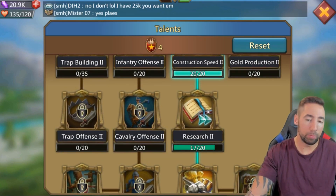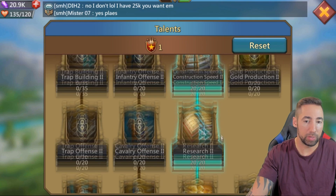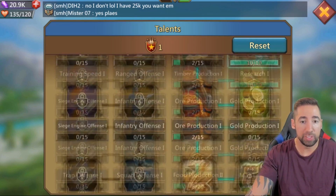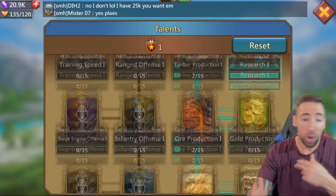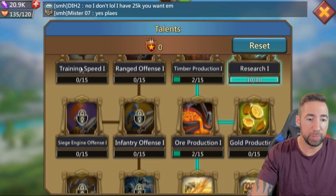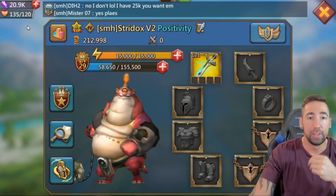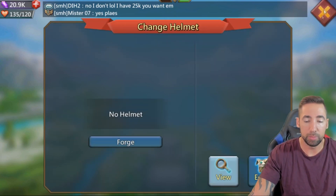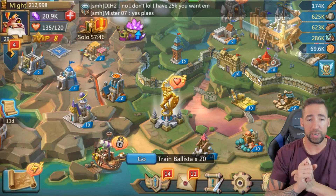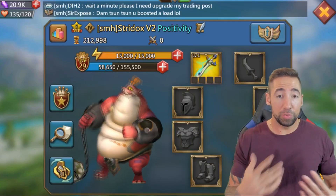I got four more talent points — I just leveled up to 29. Go ahead and max out my research. Now my research and construction speed talents are all maxed out. That means we're gonna start working on the left side of the tree — going down to Training Speed 1 and Training Speed 2. In the meantime I'm gonna work on some gear, especially research and construction gear, and then start working on some attack gear.